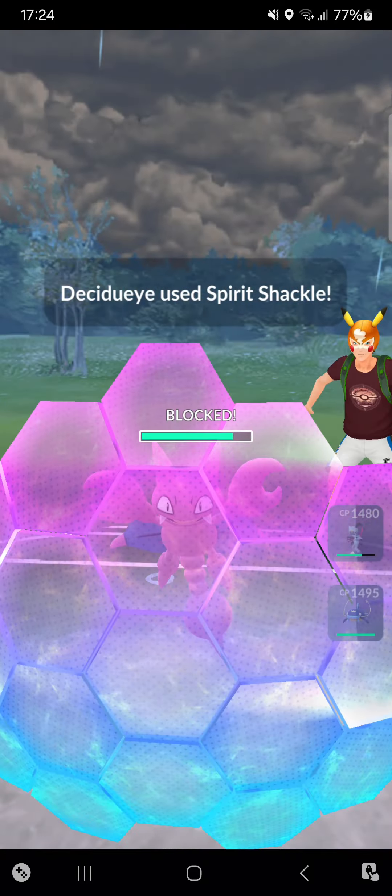Starting Shadow Sneasler into Dewgong — not a problem at all. Just before he makes it to potential Icy Wind I'll throw Close Combat. Opponent nicely shields it. Whiscash time — he goes for Icy Wind so I'll let it go. I'll throw Skull Bash — unfortunately not on alignment but it's okay. Once again not getting that attack drop.